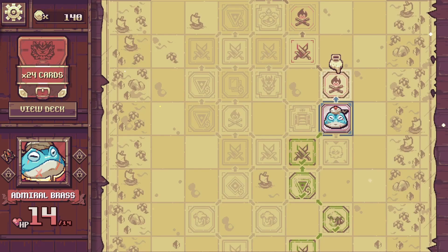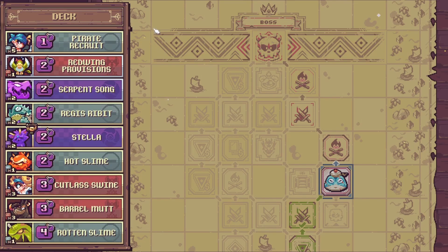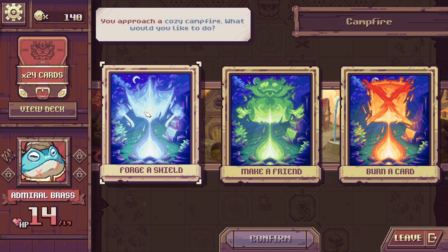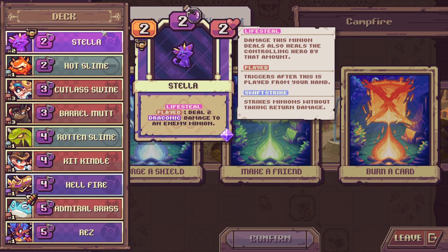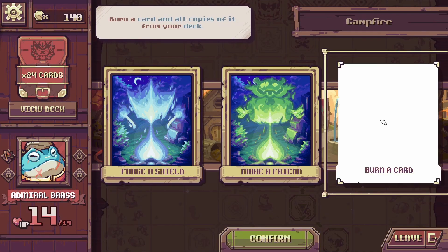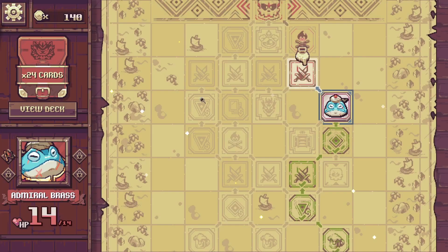I'll pause the recording briefly and am back now. We're going with the pirate line. The deck is getting really full — I wonder if you're always forced to take things. We approach a cozy campfire: we can remove cards or forge a shield. The art is magnificent. I'm not feeling the Rotten Slime, so I'm going to remove it. It's gone — I like that deck pruning option.